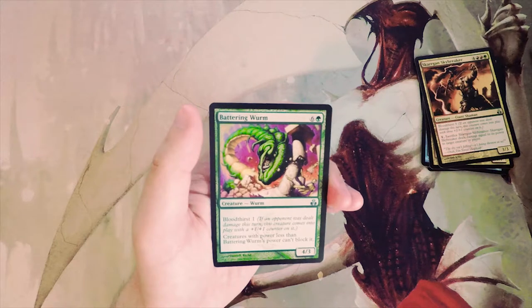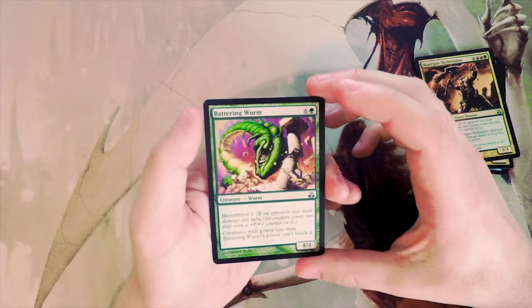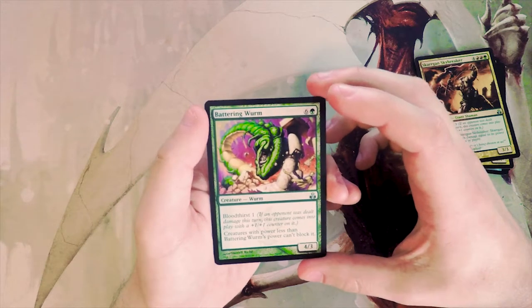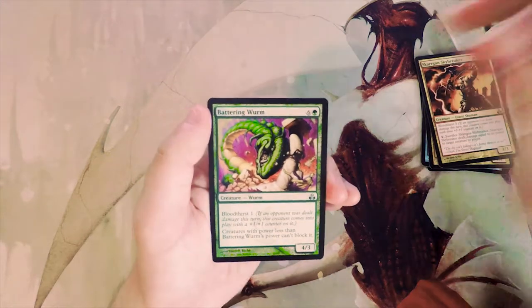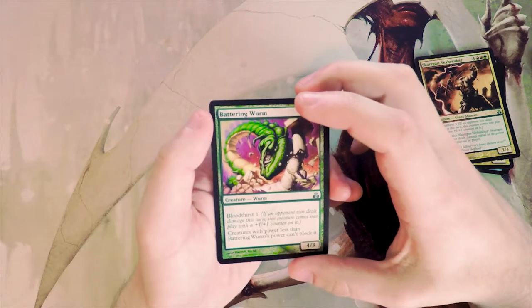Battering Wurm — a four-three for seven with Bloodthirst one. Creatures with power less than Battering Wurm's power can't block it, so it has sort of built-in evasion. It's definitely strong, but for seven mana I'd want a little more than at most a five-four — even though the evasion is nice.